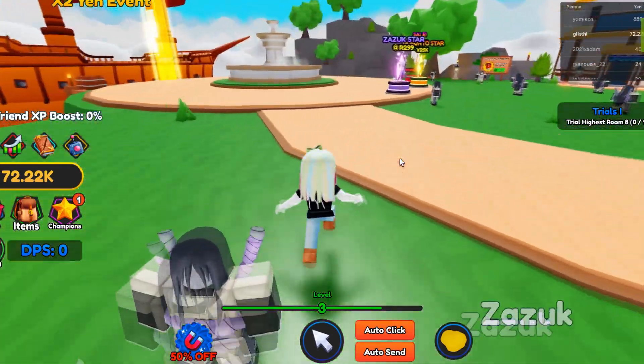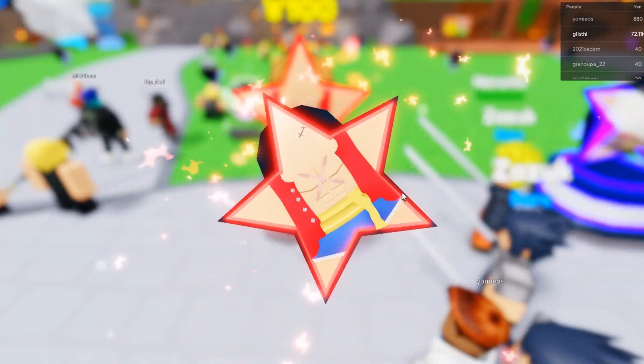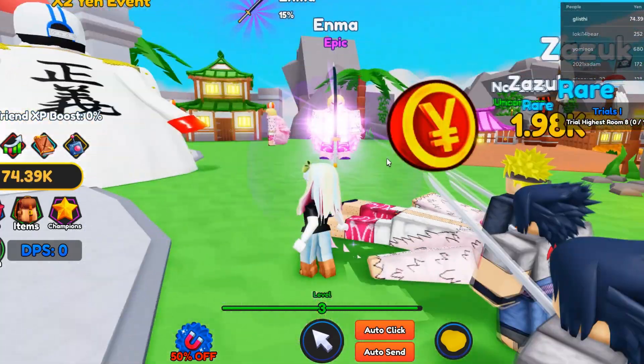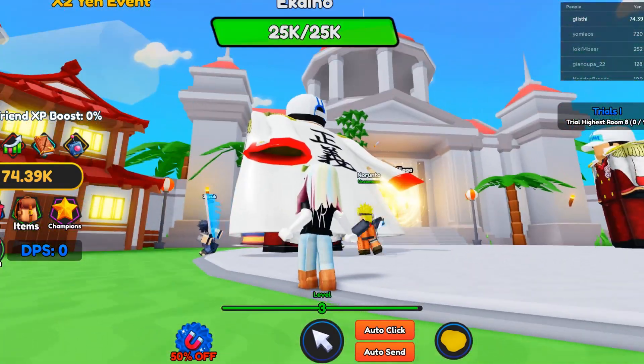For anime enthusiasts who enjoy clicker and simulator games, there is Anime God Simulator. You can gather and improve a variety of anime warriors, then use them in combat. Additionally, you can open stars to obtain champions, kill opponents to acquire swords and yen, and enchant your swords to improve them.